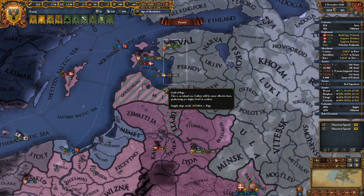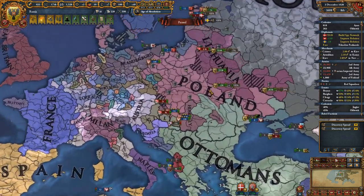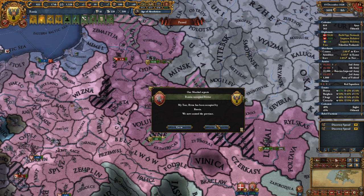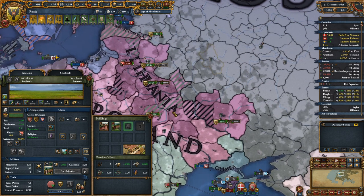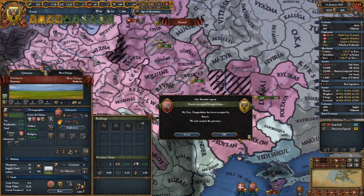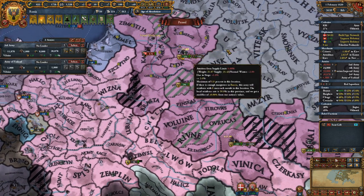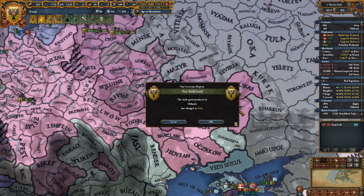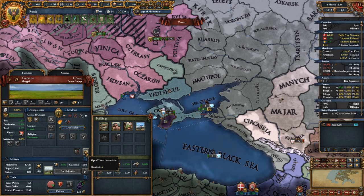Poland actually landed troops over here — nice. We'll send them down south. Sweden's already blocking that route so we shouldn't need to worry. We're at 28 war score, negative 7. Our claims cover basically everything other than modern day Lithuania. It will probably make Poland really mad at us but who cares. You're about to be occupied — go kill these peasants and take their fort. That's a pretty successful war.